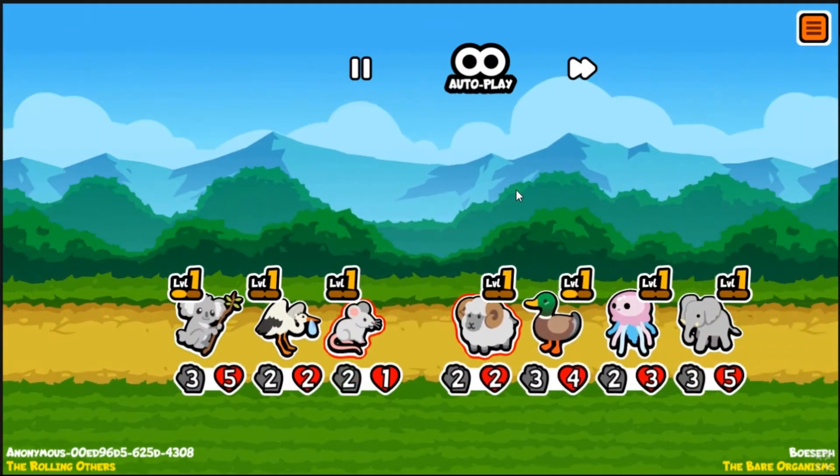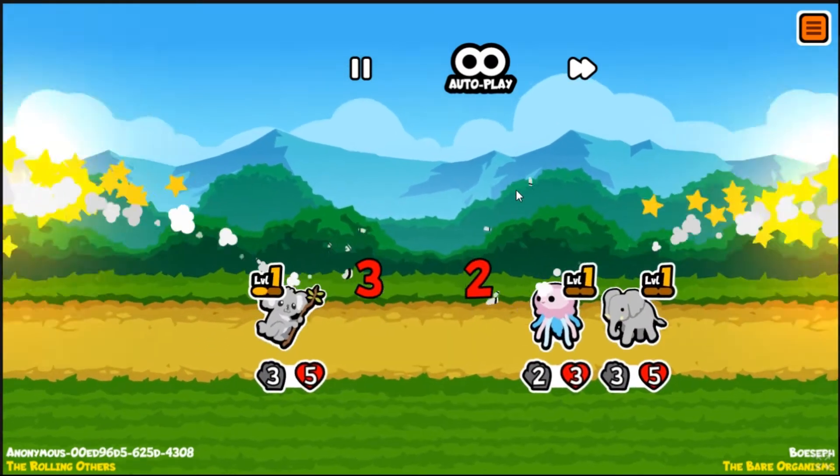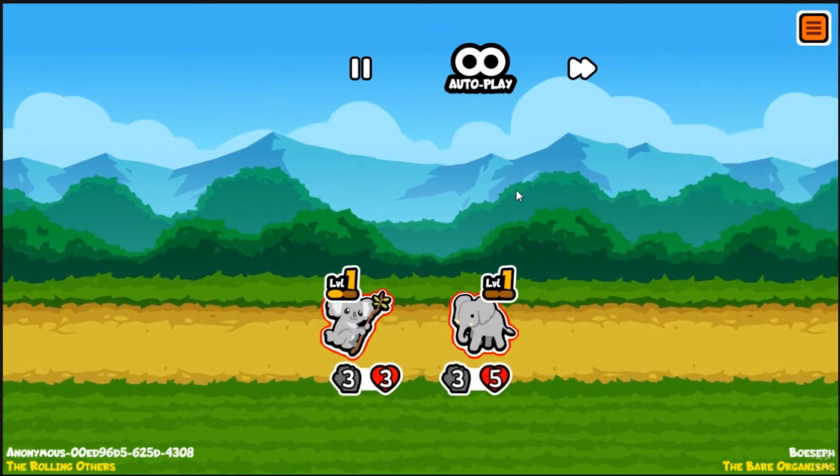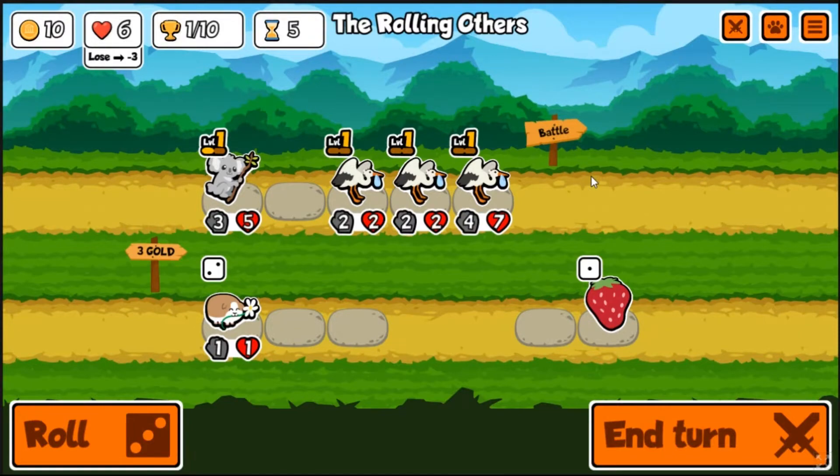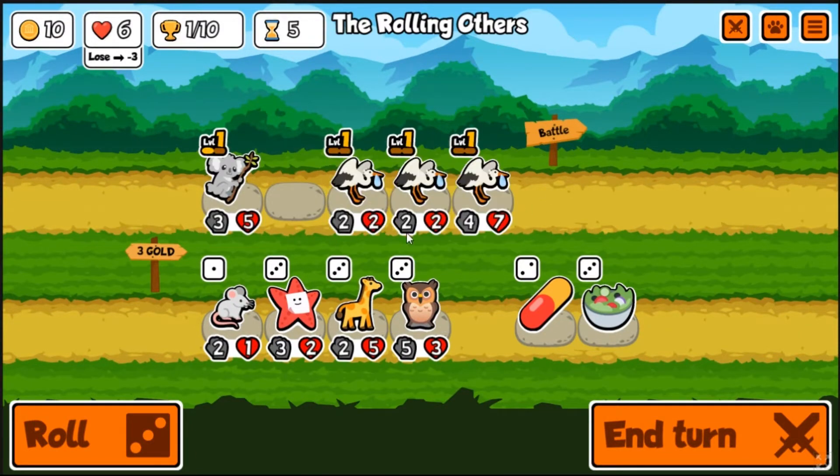We're gonna get some summons, we're gonna have our own summons. It's probably gonna be a loss. But you can see what kind of strategy we're going for, and we don't even have the shrimp - so that's pretty crazy. We have the starfish, we got some sell triggers. I think it's time to combine.